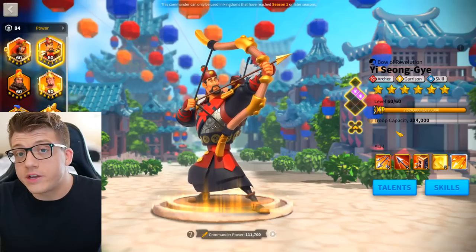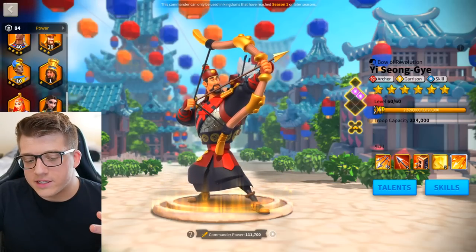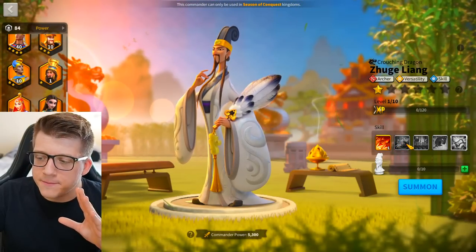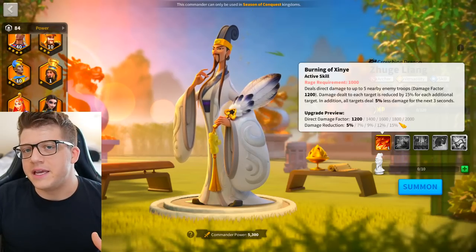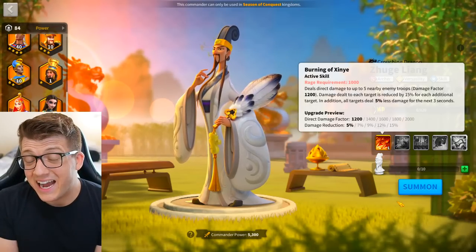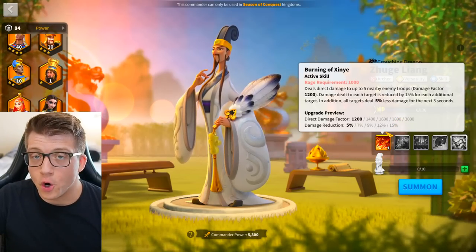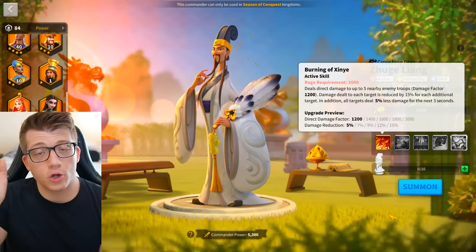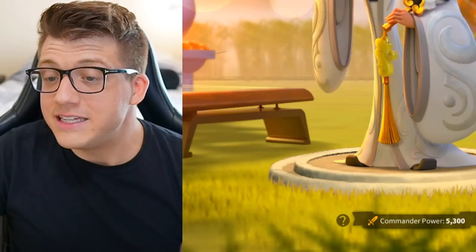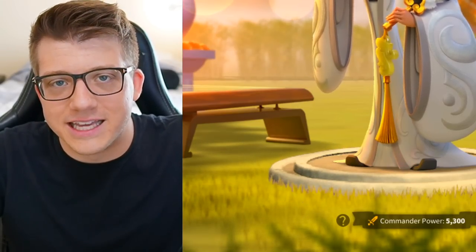Yisongye is still dealing a little more skill damage, has a higher attack percentage increase, 20% archer defense versus Zoogliang's 10% archer health, and a small rage engine. But keep in mind Zoogliang's active skill has a debuff — a 15% damage dealt reduction to up to five targets for three seconds. That's kind of nuts. Not only is he dealing almost as much skill damage as Yisongye, but he's also providing significant open field support via a debuff that helps your marches and all allied marches. Honestly, Zoogliang is going to be so common that all commanders may effectively deal 15% less skill damage once he lands.